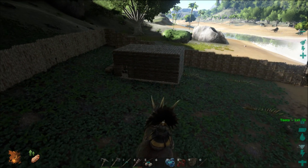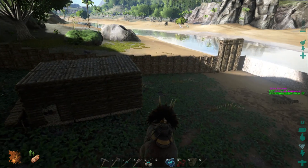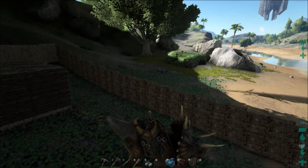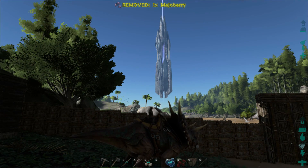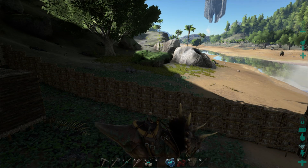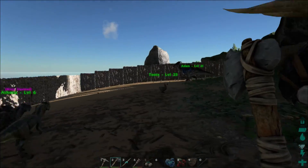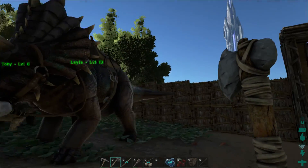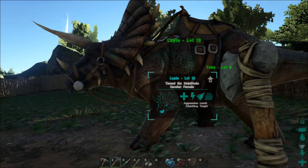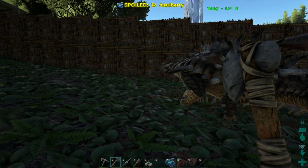Has that carno gone away yet? Because it's really going to suck if I have to kill it. I actually want to make the walls one row higher because Layla being a trike is right at that border where a carno could look over — so I really don't want to worry about that. Layla is kind of my pack mule — if I go out to get wood I take her because she can carry the most. I originally got Toby to be a pack mule too, and mostly so he can crush rocks with his hammer tail.